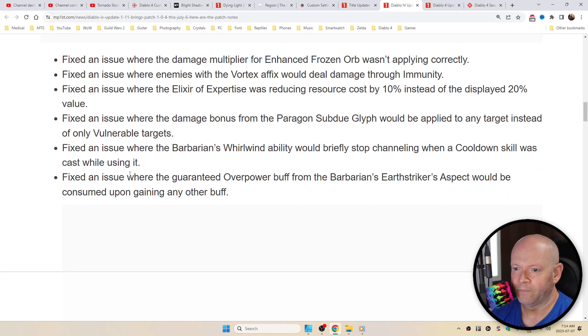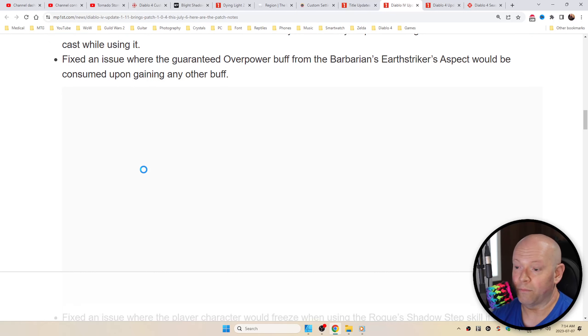An issue where the Barbarian's Whirlwind ability would briefly stop channeling when a cooldown skill was cast using it. Fixed an issue where the guaranteed overpower buff from the Barbarian's Earthstriker's Aspect would be consumed upon gaining any other buff.